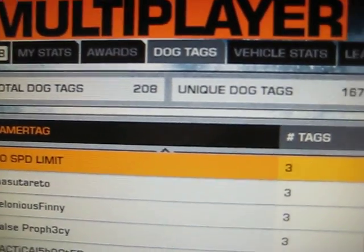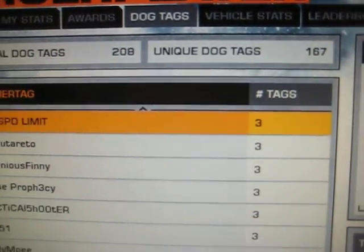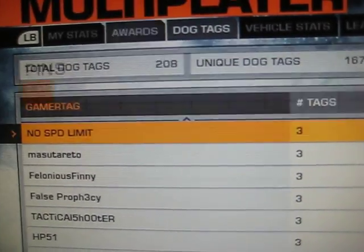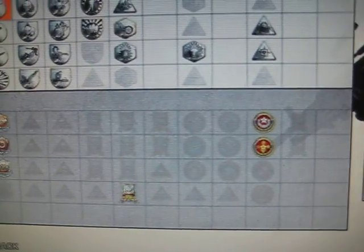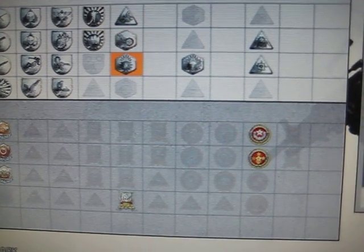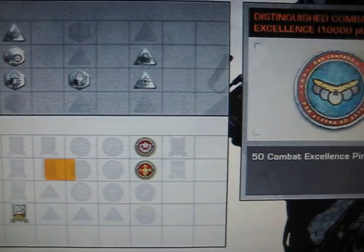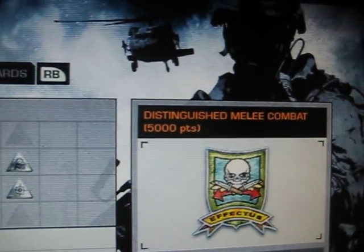Doesn't that mean 208 knife kills? What? How does that work? If I have 208, how else do we get dog tags besides knifing? Is there some way that I've been doing that I'm not aware of? Because I don't really know. This is my only response.